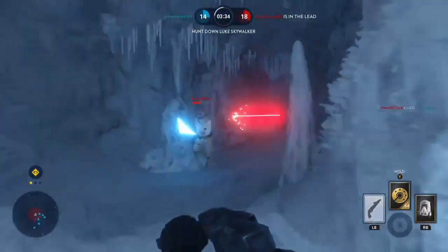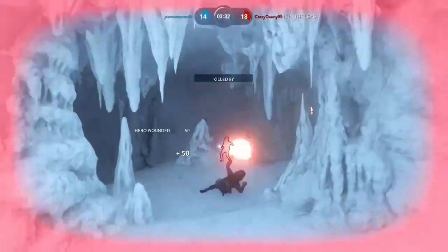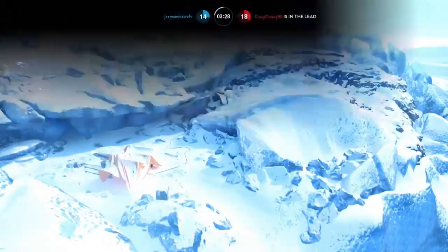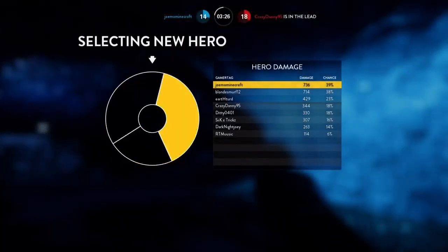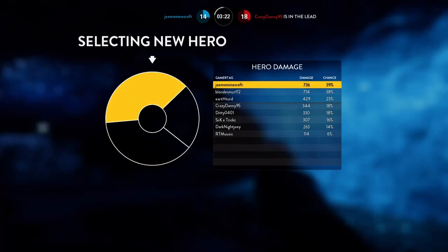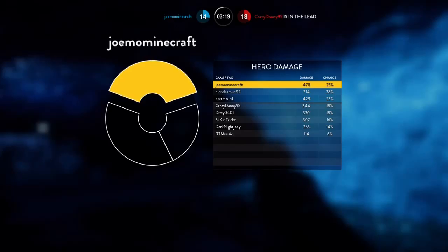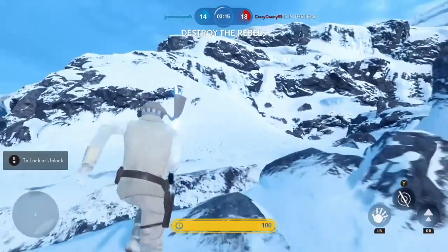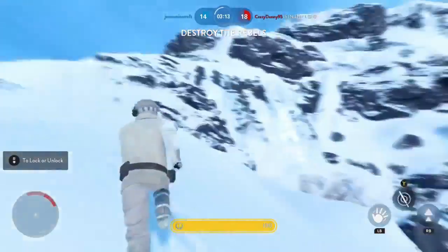Next we're taking a look at the scattershot, as you can see. When you're right up close you can do about 150 hero damage. This is the new look at hero hunt — it's a spinning wheel and you have to hope it lands on you, because you need to be in the top three and then you can actually choose your hero.